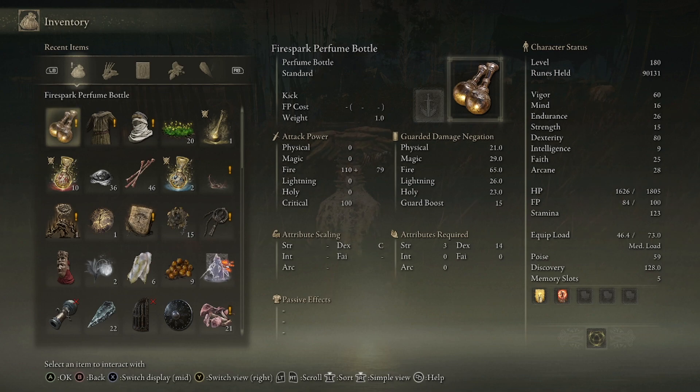As you can see in the attribute scaling, it is a C dexterity. You can also change the Ash of War, however, it cannot be infused. So if you want to change the Ash of War, you definitely can, so that you just remove Kick off of it.